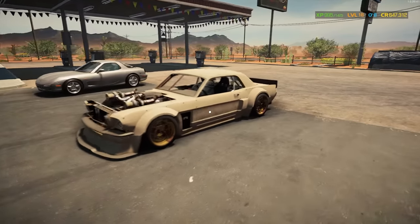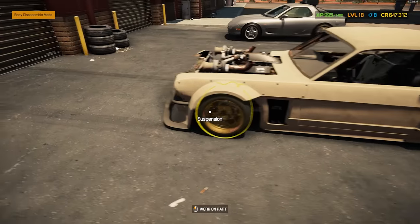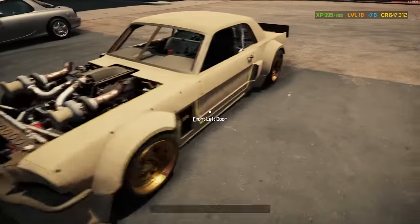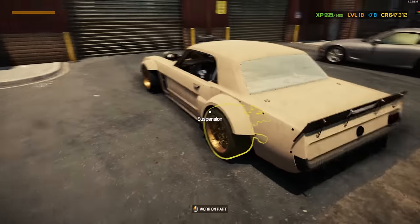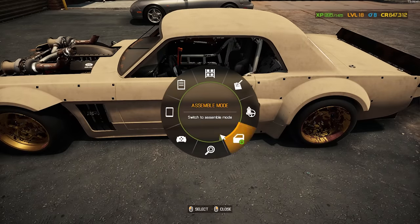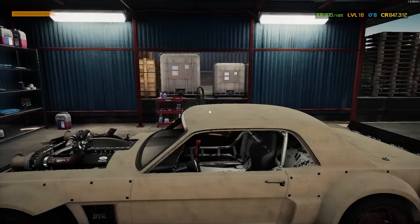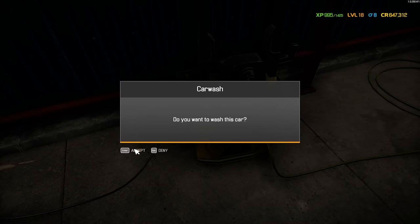We have returned to our garage and our Hoonicorn is indeed sitting outside. I am very excited for this. It's actually more complete than most of the salvage auction cars it seems. Let's send it on over to the car wash and get it all washed up because we've got a lot of dust and grime on this one. Let's go ahead and start the car wash.